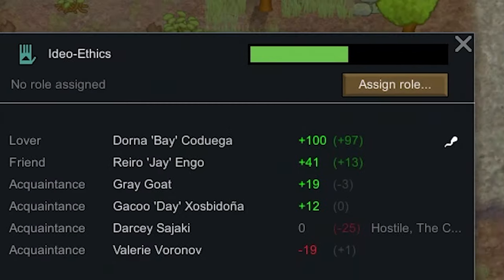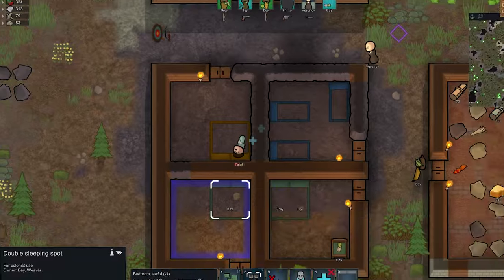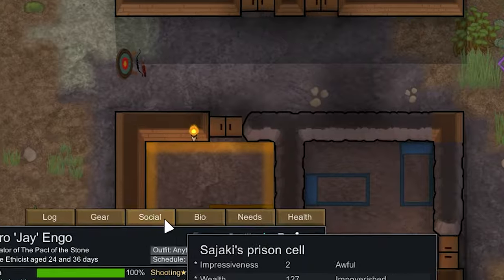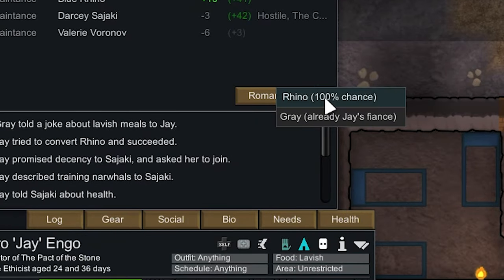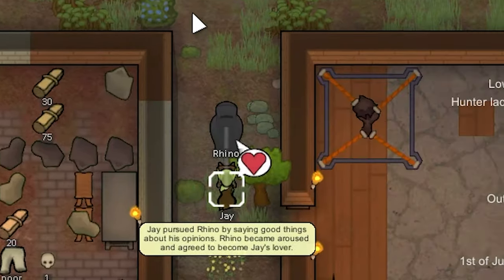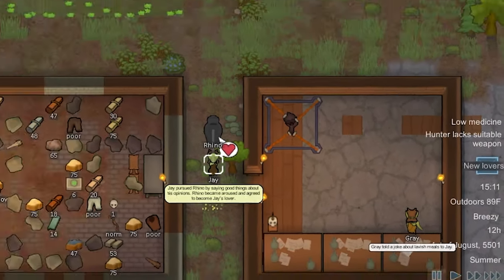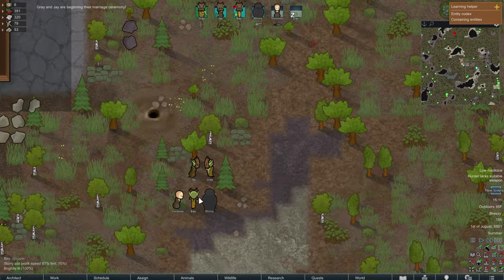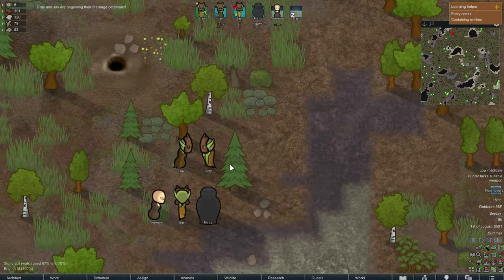We've converted Rhino to the right way of thinking, which means he can now sleep with his girlfriend Bae. Jay can also romance Rhino, so now we're just one big happy family. Gray and Jay are getting married — that's cute. And on that note, I think I'll end this video.